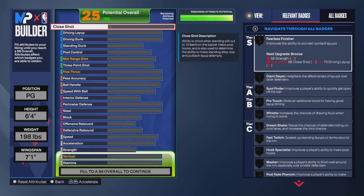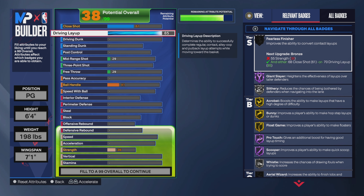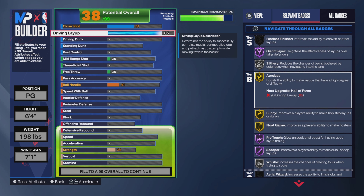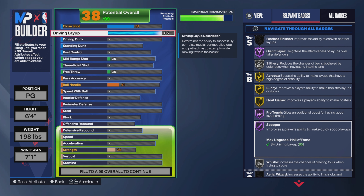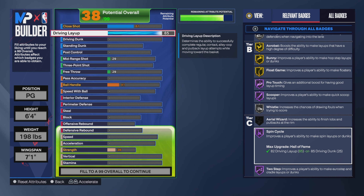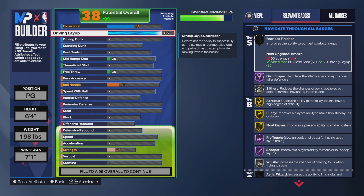For your close shot we want a 60, and your driving layup we're going to 85. At 85 driving layup you'll get Hall of Fame Slithery, Gold Acrobat, Bunny, Float Game, Hall of Fame Pro Touch, Silver Whistle for when you're getting fouled in the paint, Hall of Fame Spin Cycle, and Hall of Fame — make sure you check my Pro Touch video in the description.